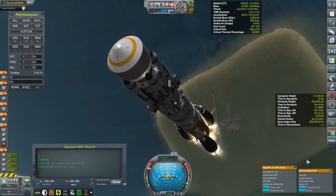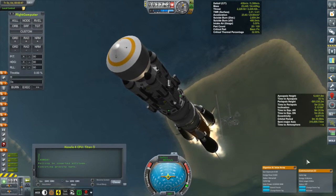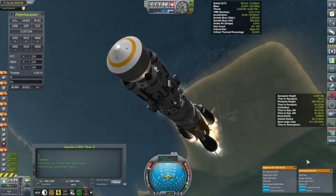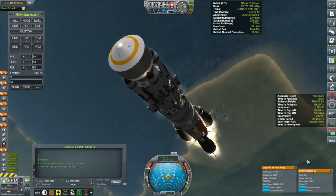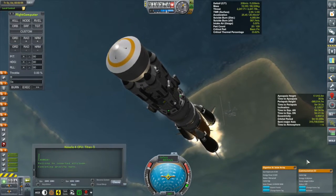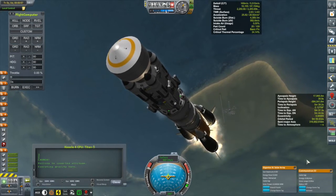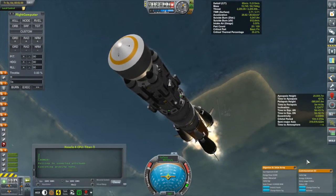I also have a contract to plant another flag on the moon, so that'll be easy enough. We'll clearly do that, and obviously we'll be shooting for a biome we haven't been to yet. This will be my third crewed landing on the moon. We'll collect as much science as possible because this vehicle is crammed full of equipment from the Surface Science Pack mod.